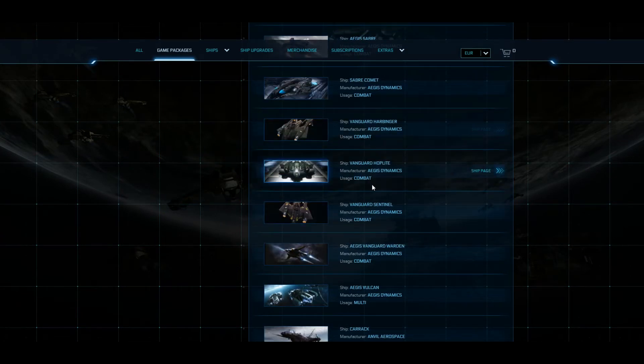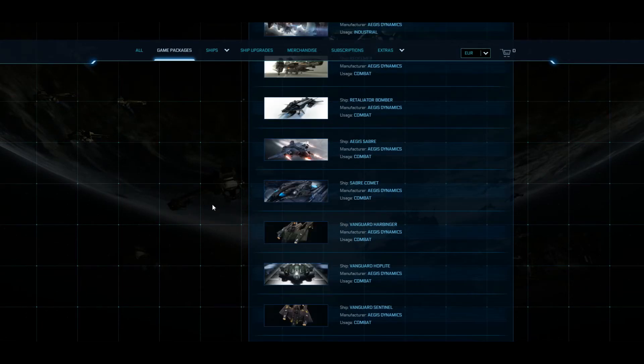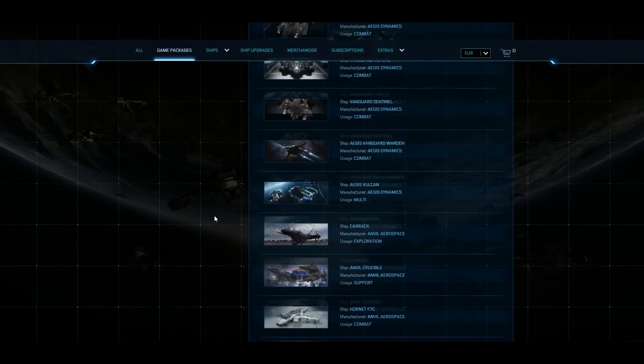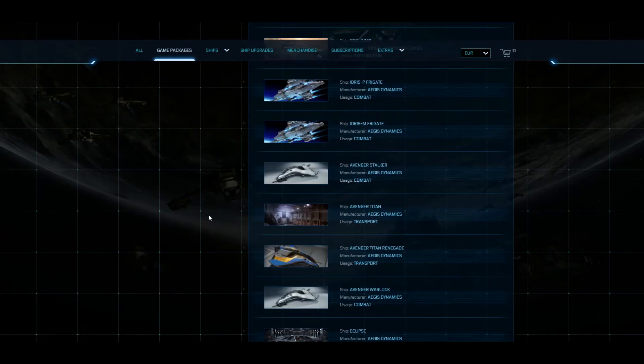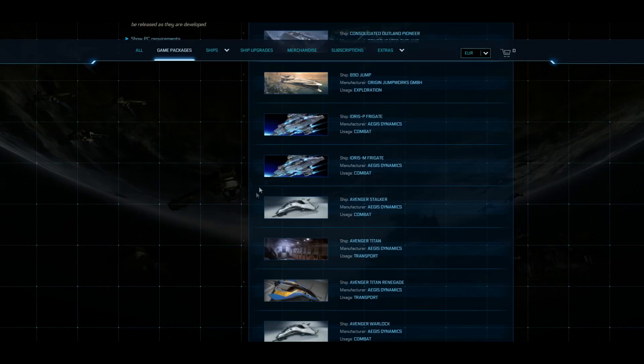Scrolling down further — how many different Vanguard variants did you want? Again, how many did you need? If you have a Vanguard, why would you need a Saber? If we're talking about pure gameplay effect of these ships, this is a completely useless package to basically everybody. How many different versions of the Hornet did you want or need? Because you don't. If you buy this setup of 100 ships, you get so many variants of the same ships that you're just not going to fly most of them once the game goes live.